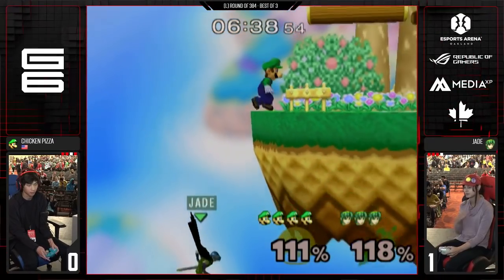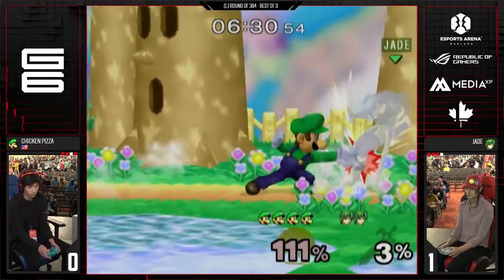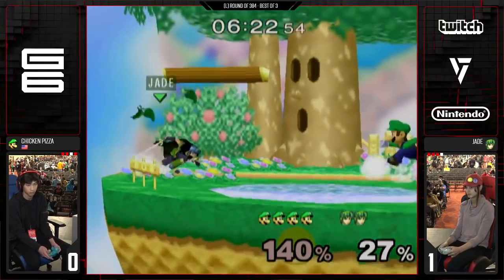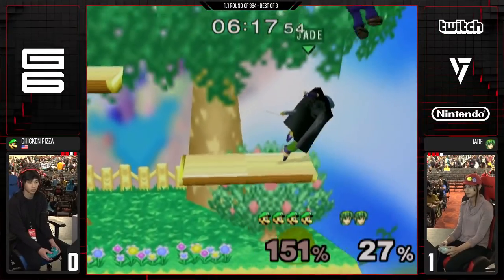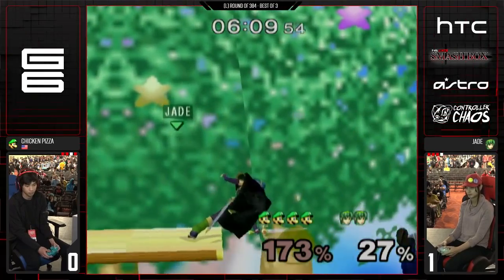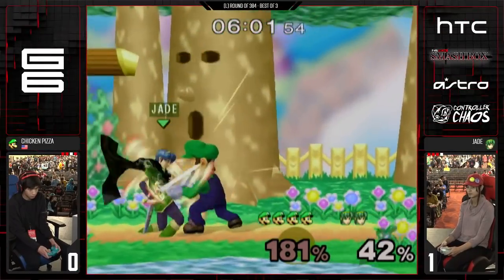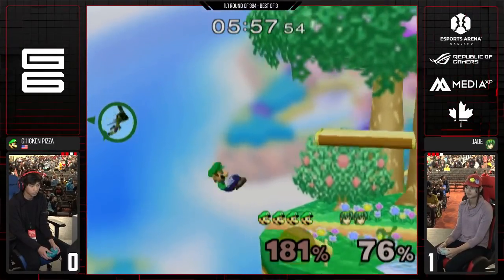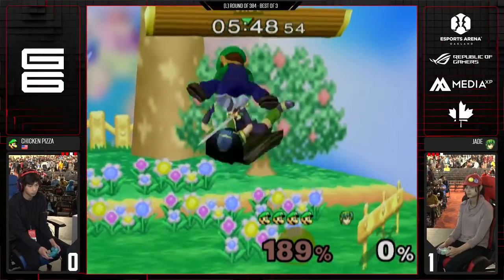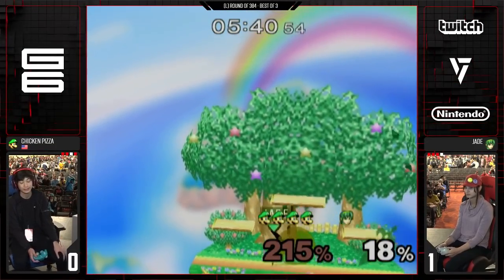Great down air to challenge him on the way down — a bit of a rough one there for Jade. Down tilt's not really working consistently. Chicken Pizza able to mix it up very well. Jade's making some big commitments. If you look at how Chicken Pizza is playing in neutral, he's using a lot of shield stopping. Pivot shield stopping actually stops you from wavedash — it's really good. Dash out of wavedash is actually a really good movement. He just shield stopped and then wavedashed right out of it. That's the stock — this is a completely different Luigi right now. The amount of grabs from conditioning... we've just seen him clank with the down tilt with fireball too.